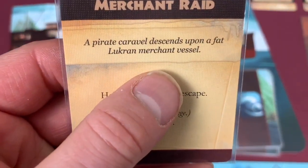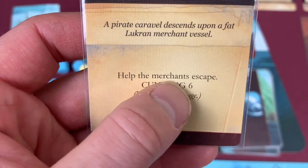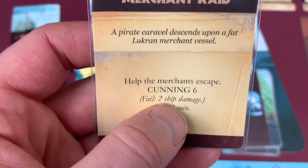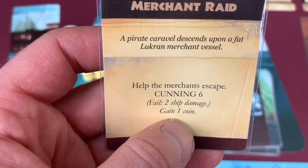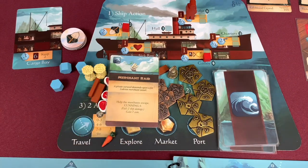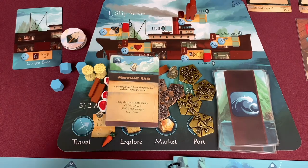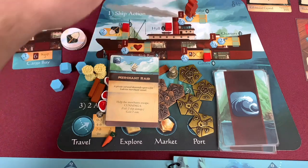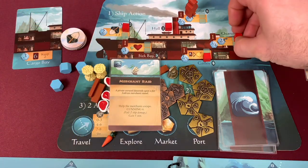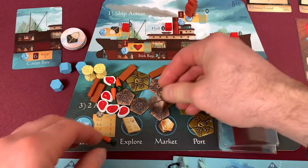Ship action - going to the bridge, removing all command from everywhere. We gain three and draw a card: Defensive Stance - discard to give a crew member two defense during end of round enemy attack. Not going to need that. Then the event card: Merchant Raid - a pirate caravel descends on a Patlocran merchant. Help the merchants escape with Cunning six, or fail for two ship damage and gain one coin. I don't have anything good for cunning, so we take two ship damage to positions one and five, and still gain one coin.